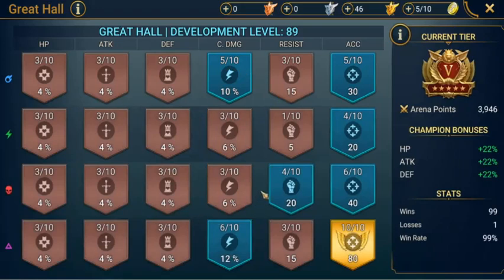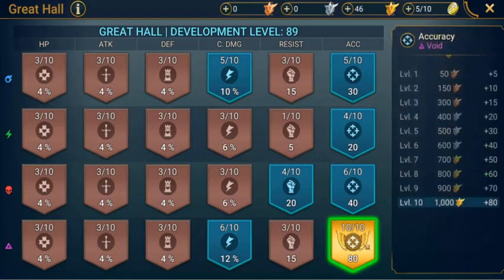I'm only a low to mid level, getting closer to mid level in the game, so my grade hall is starting to increase in levels. The most important thing is to work on accuracy. I have the 10-10 on the Void Champions because I mostly have Void Champions in my team, so I worked on them first to get them up higher, give them more accuracy, and I'm working on crit damage as well for them.